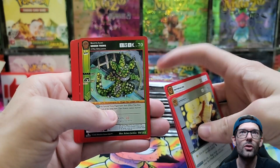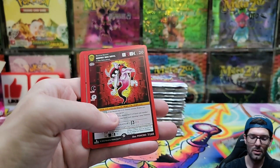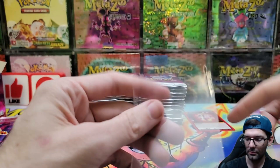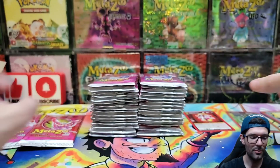We do have a reverse hollow in the green thing, and we got Sentry Box Devil as our non-hollow. That was pack art number one.